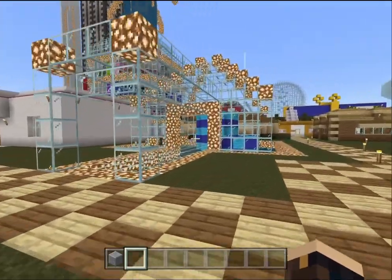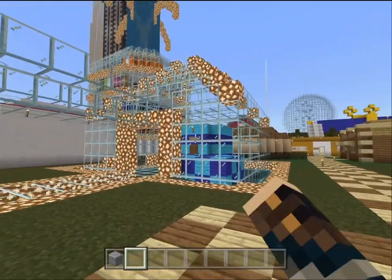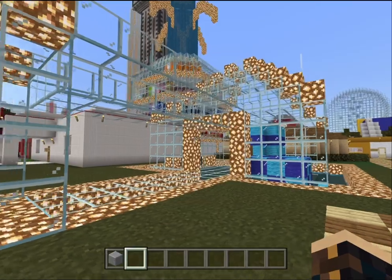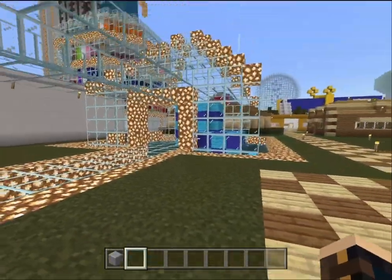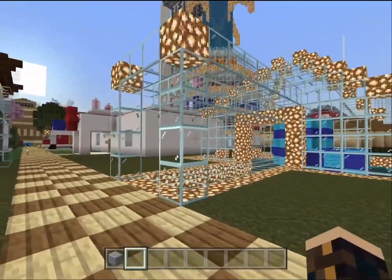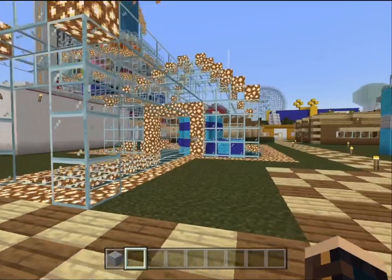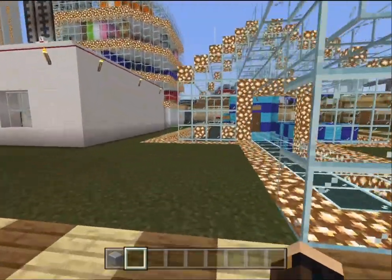I removed the water in the Pretty Kitty Day Spa, because since this is a swamp biome, it really did not look good. It looked all murky and just bad. I don't know exactly how I'm gonna change it, but the water had to go.